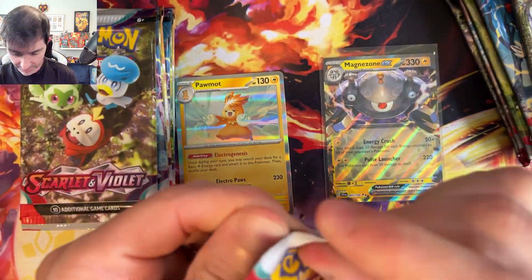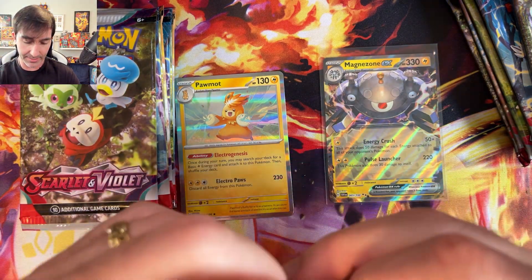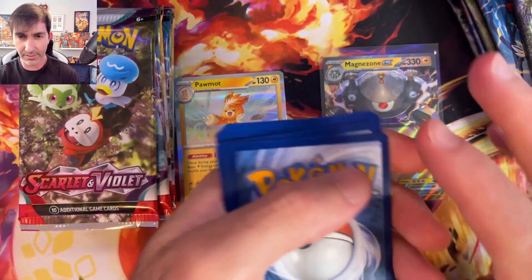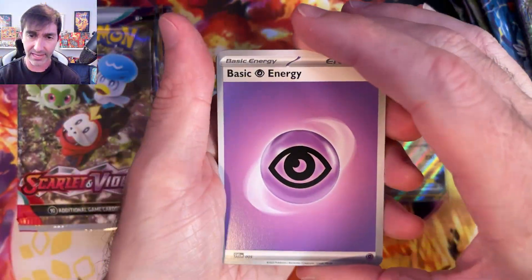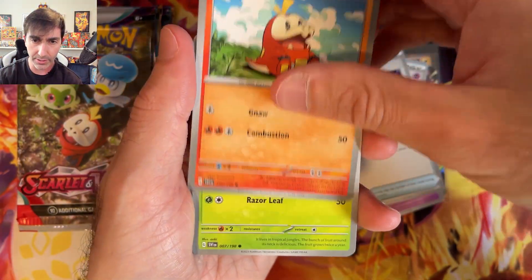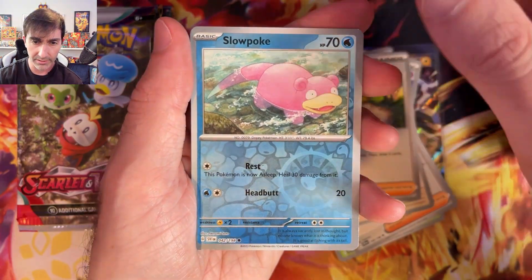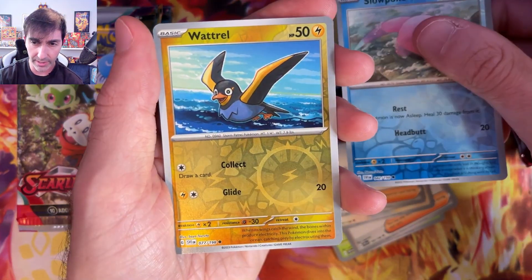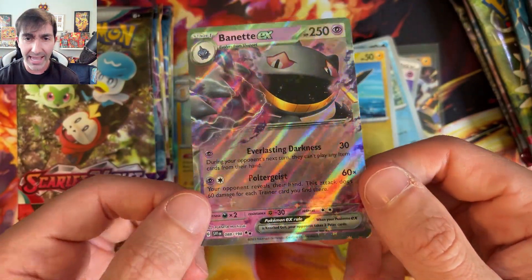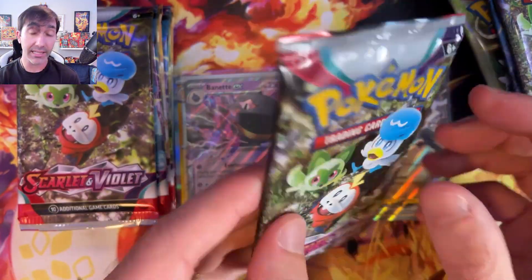Pack number two for team Coridon. It is just one to the front. I was personally team Coridon in the games, so hopefully we can win this one. And flip. We have Psychic Energy, a Curlia, Switch, Fuecoco, Tropius, Team Star Grunt, Zangoose, Youngster. Slowpoke is the reverse — wait, we have two reverses! And the final card is something really cool: we have a Banette EX. That looks awesome. One more for team Coridon!